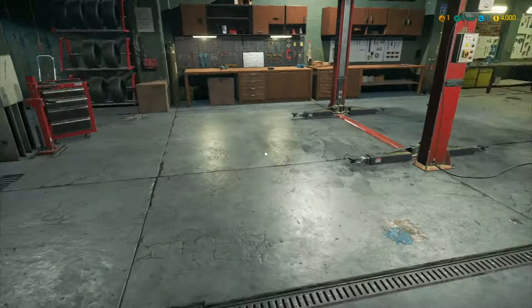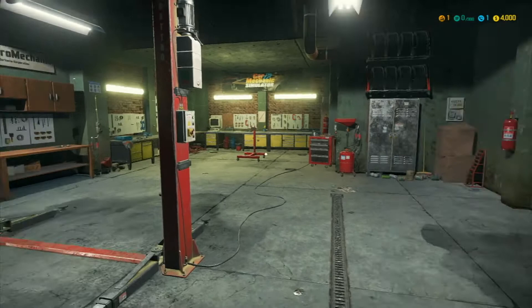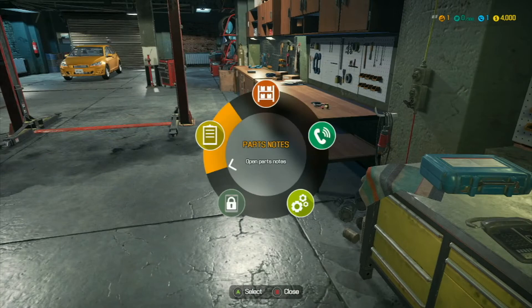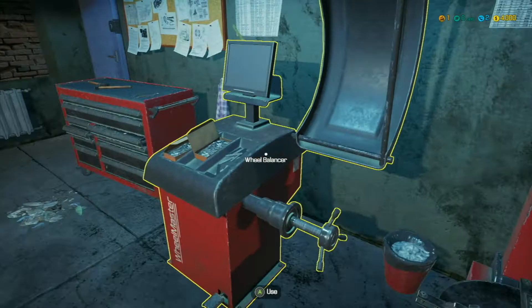As you can tell, let's take a look around. We start out with four thousand dollars, one lift, one oil drain pan, one toolbox — which is where you level your character up — an engine stand, a computer, a phone. We also have a spring compressor, a tire changer, a tire balancer, and another toolbox. The toolboxes are scattered all about to make leveling up easy.